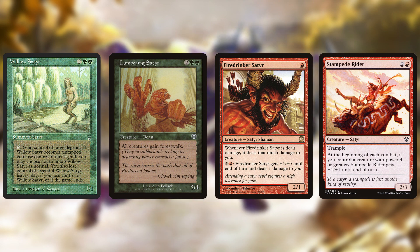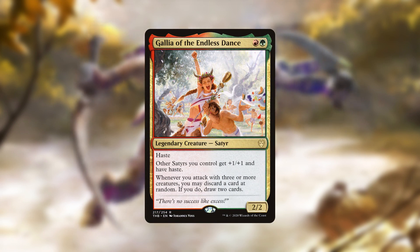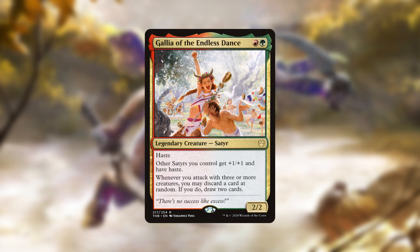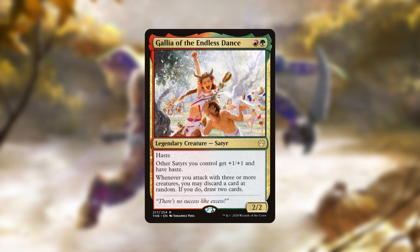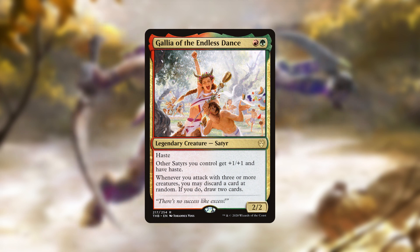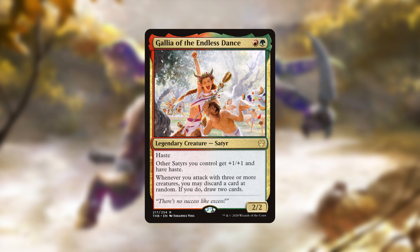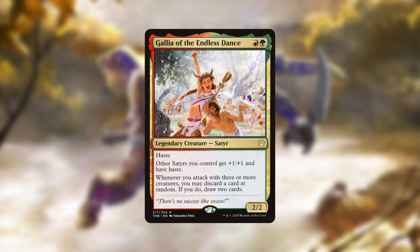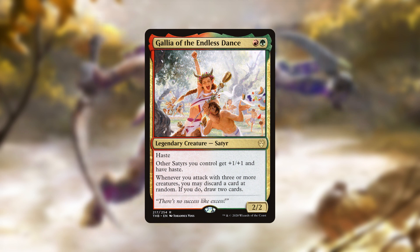When it comes to commanders, Gallia of the Endless Dance is the only legendary Satyr to pick from, and for the first time in this series she's an absolute slam dunk for her tribe. She's a two-drop with haste that gives your other Satyrs +1/+1 and haste, with a second ability that provides chaotic card advantage as you discard at random. As a green-red commander she only misses three members of the tribe, so the low tribal count doesn't hurt as much as it should.